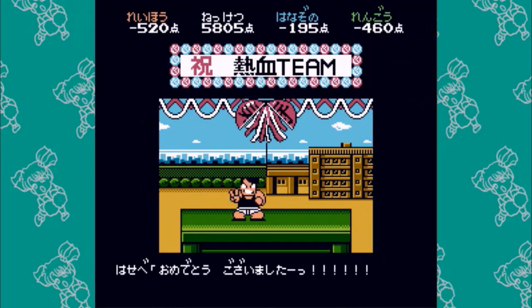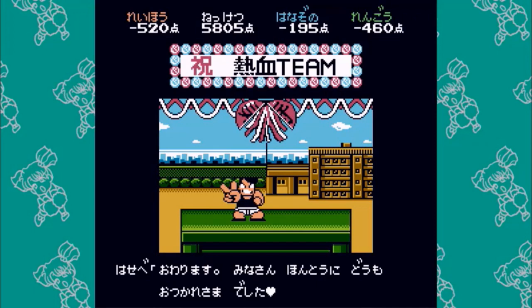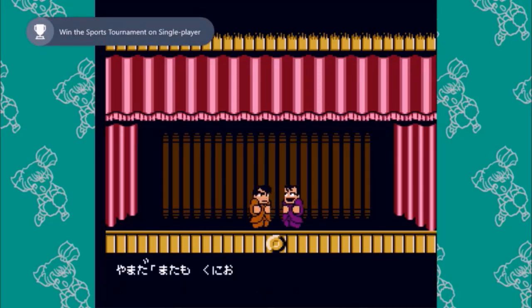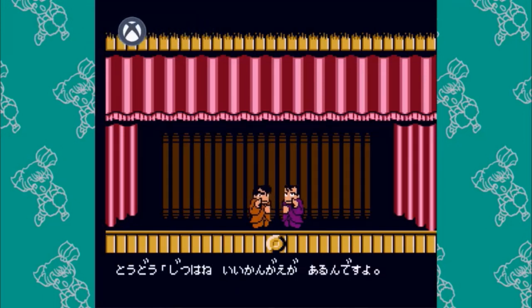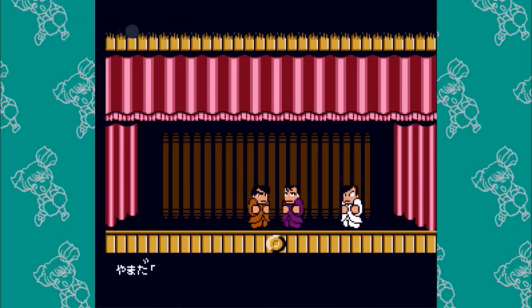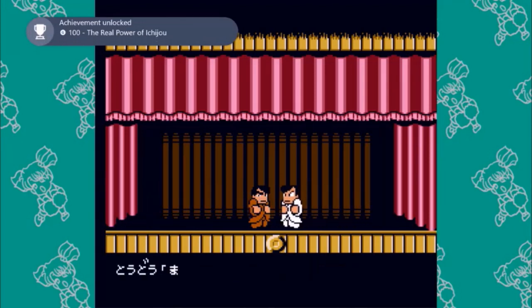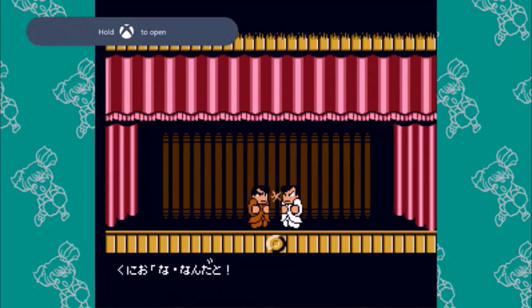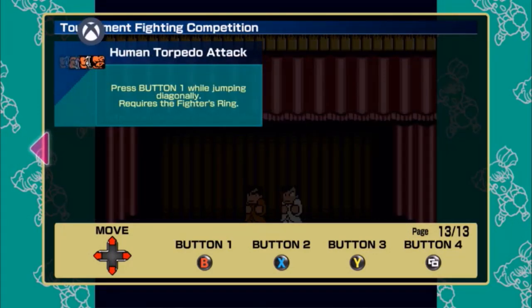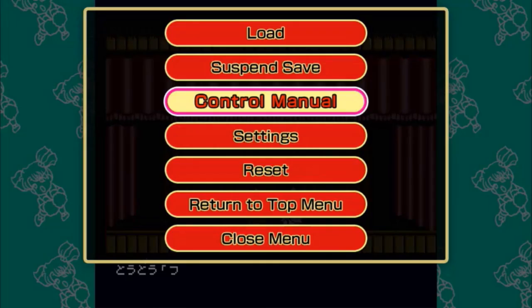As you can see, our team won, so that'll get us three achievements. Here is the first one: sports tournament champion — win the sports tournament on single player. Here is the second one: Neketsu team's power — win the sports tournament with the Neketsu team on single player, that's who Ichijo was a part of. And the last one: the real power of Ichijo — win all matches while using Ichijo on single player. Congrats on doing that. Now hit control manual and scroll all the way over to the right and you will get master of control.